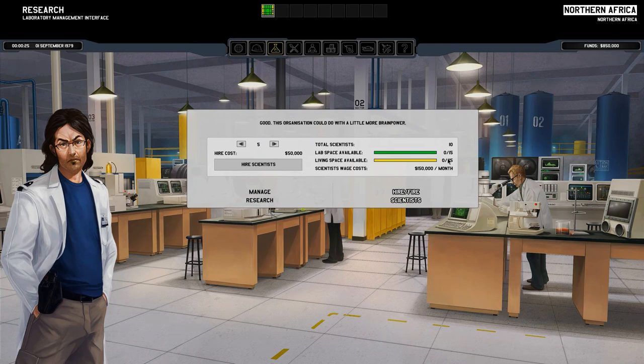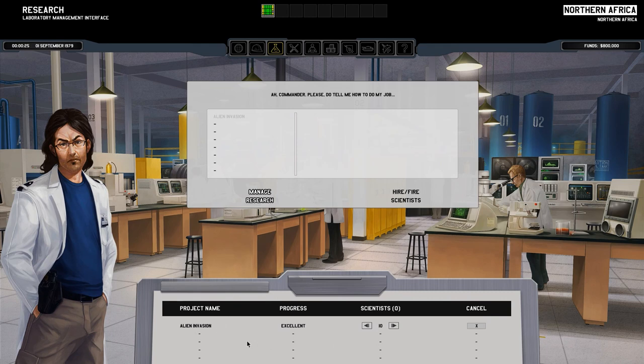We've got a lot of living space available. The reason you need scientists is because when you do research — well, I'll show you here, we don't have any research yet because we haven't seen any aliens — you can put a certain amount of scientists onto a project so it advances the research faster. You can spread your scientists out or heavily focus on one project if you really need it, which is another layer of management.